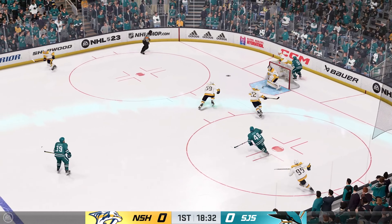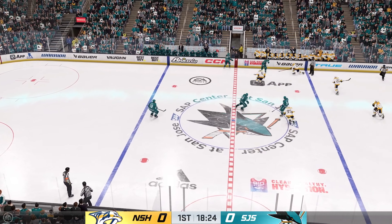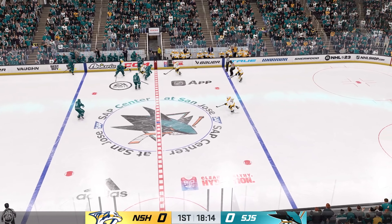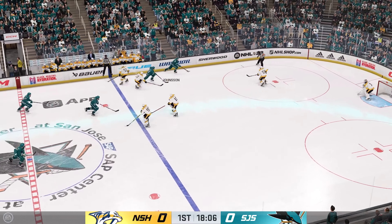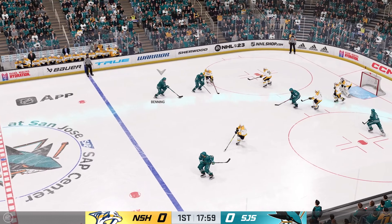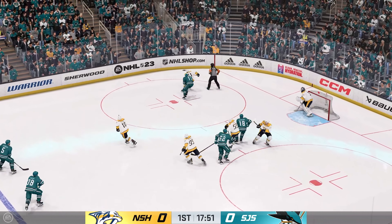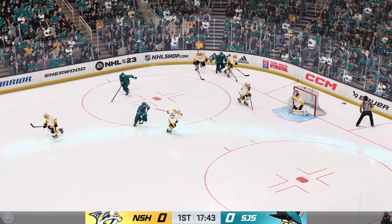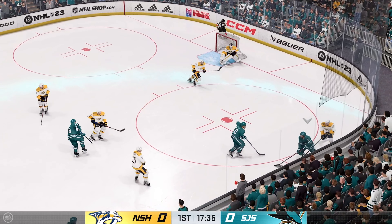Forsberg stick-handling in his own zone. Tomasino's got it along the boards. Pass broken up. Poked away in the neutral zone by Hurdle. Picked up along the wall by Favreau. He grabs the puck at the point. Comes up with the puck with a quick steal. Nice flick of the stick. What a save in front. Nashville's gained possession along the boards. Scooped up along the wall by Favreau.